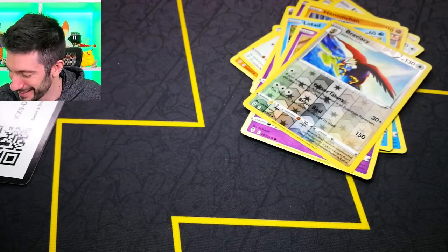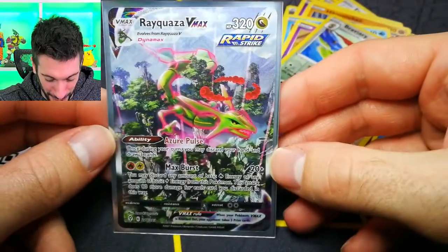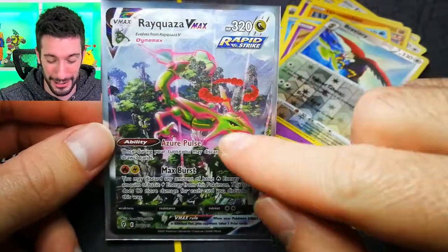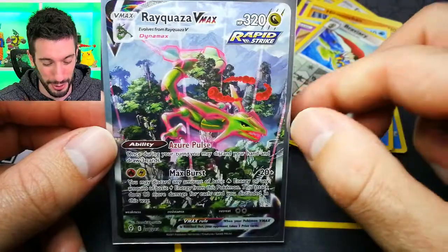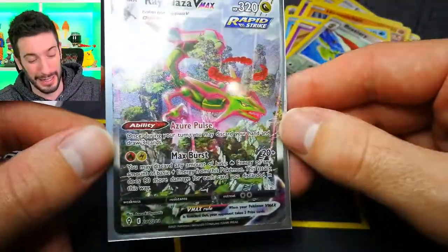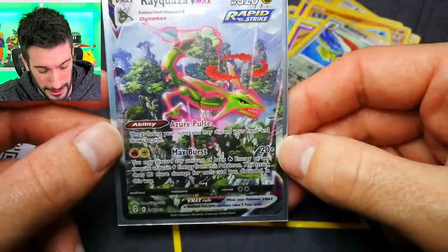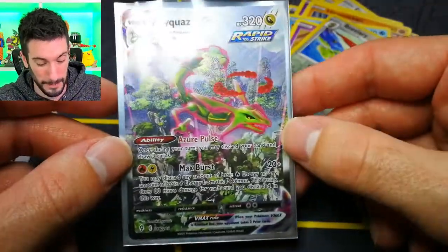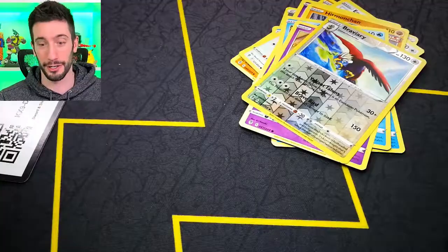Let's take a look at this still. Man, what a beautiful card. To be honest, I'm actually a bigger fan of the V card than the VMAX Rayquaza, but you can't be upset about pulling this. And the centering on this thing — like, this could be a perfect card. Honestly, I could be sending this to Beckett for sure. That would be a card I'd send to Beckett.